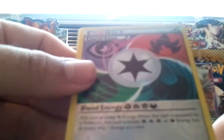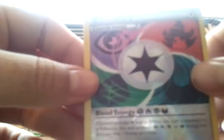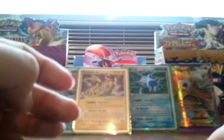The Reverse is a Blend Energy — pretty cool. And then the Rare is a Goralunk Hollow. Very nice.